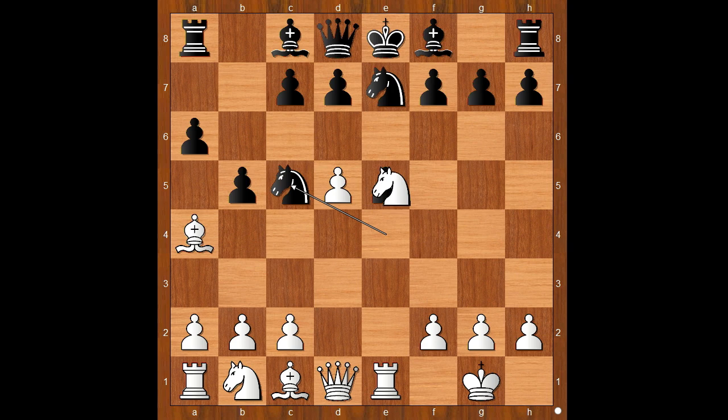Do you agree? What would you do? LaRoshtin played knight takes on e5. Knight takes bishop — black is a piece up. What did the player with the white pieces have in mind?